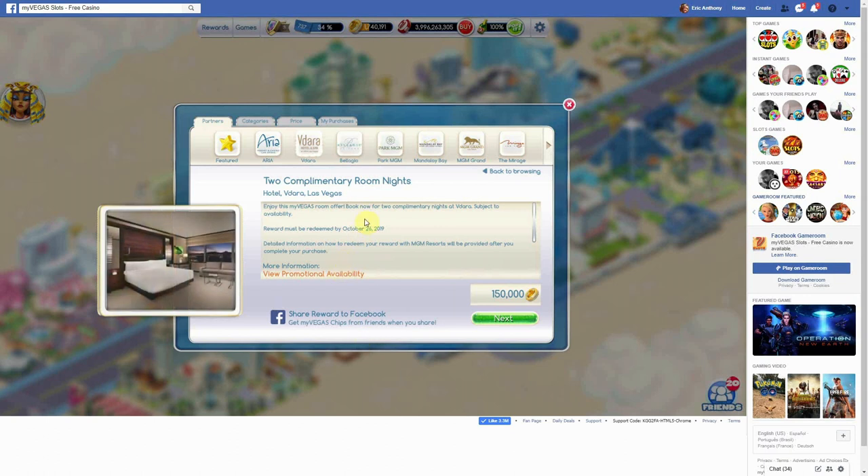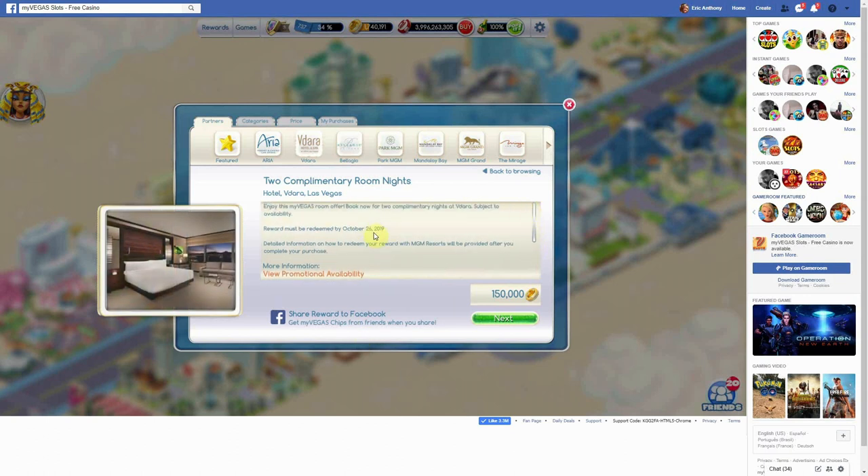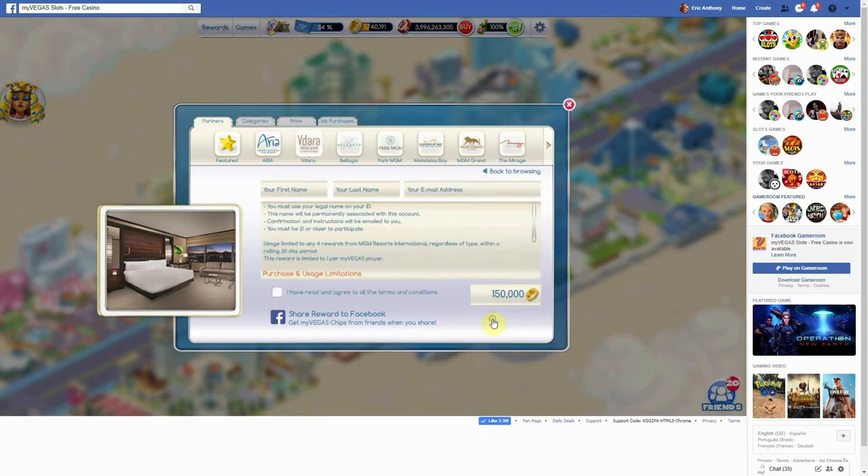What we have to do now is select our reward and buy it. We'll scroll down — this one has to be redeemed by October 26th, but we'll be redeeming it today so it'll be just fine. We'll scroll down and hit next.